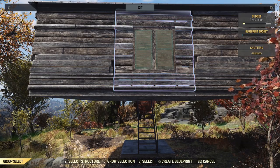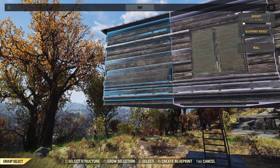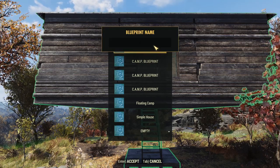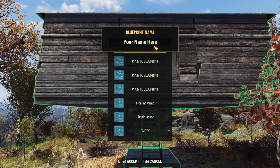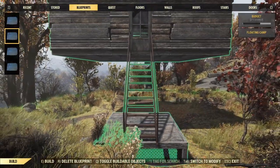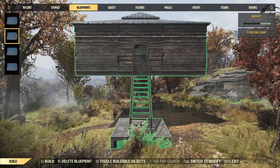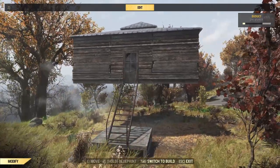We'll hit the blueprint button, press and hold, and then select structure. There we go. Now we'll go to create blueprint, give it a little name, and it should be ready to place down again. This is actually a slightly different version of the build, because I've already done something similar for a different video, so this just goes straight off the end of the staircase. Works just fine when you select the right thing. The principle is exactly the same - as you can see, nice and easy to place.